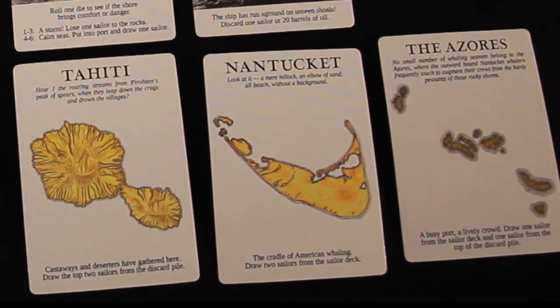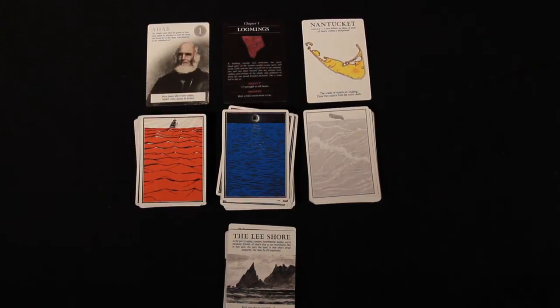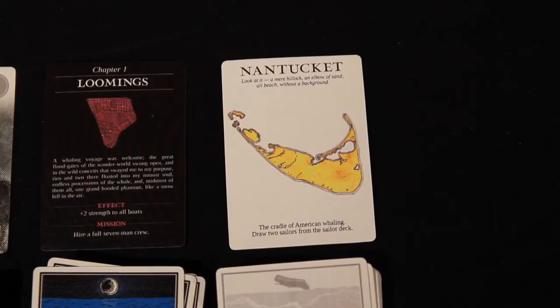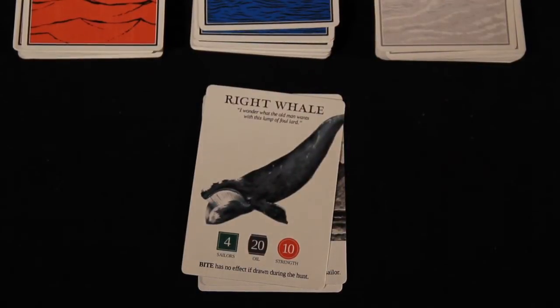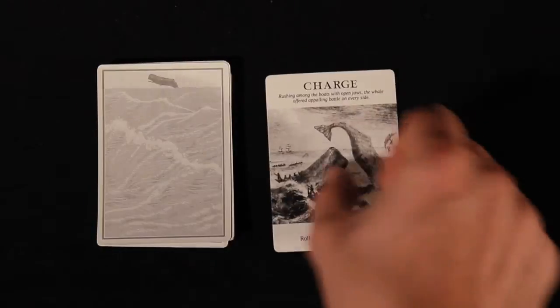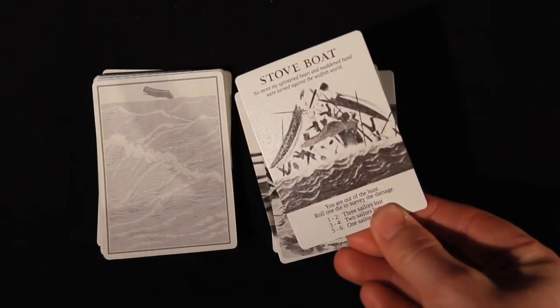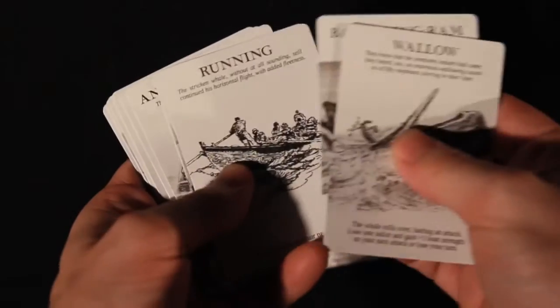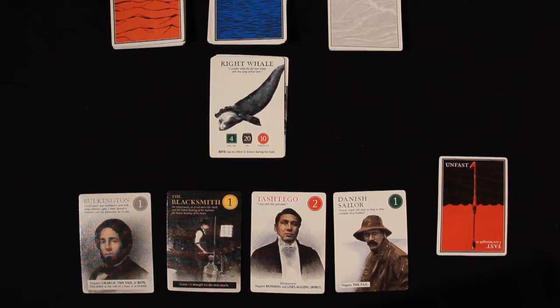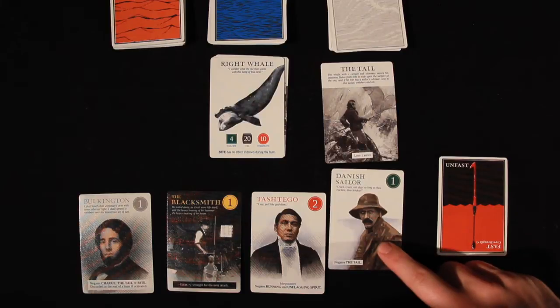Among the event cards you'll find three ports of call. If you draw one during a hunt, follow the instructions but do not discard it — instead place it aside somewhere visible to remind all players which ports have been visited. Here we see that the player sighted a right whale, so now it's time for every player to lower their whale boats and pursue the whale. Every whale hunt brings into play the most dangerous deck of the game: the whale deck. It represents the various actions and defenses of the whale. The tail, for example, instantly kills a single sailor, while the brutal stove boat knocks a player out of the hunt entirely while also killing up to three sailors. The player that drew the whale from the sea deck gets the first turn during the hunt, and must draw a card from the whale deck and deal with its effects.